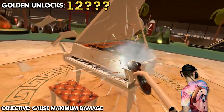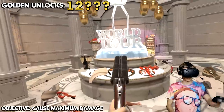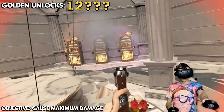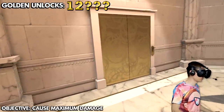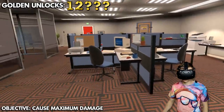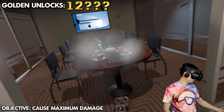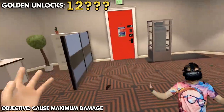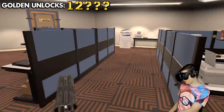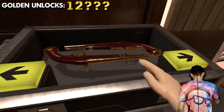The next objective to unlock the golden shotguns is to deal as much damage as possible, starting with the piano. Blast the chandelier — yes! Then blast those machines in the back. Maybe it's a better plan to go through the golden doors — if you want a golden weapon you gotta go through a golden door. Blast everything — that is way more damage!